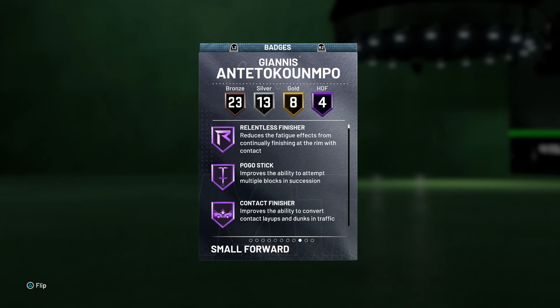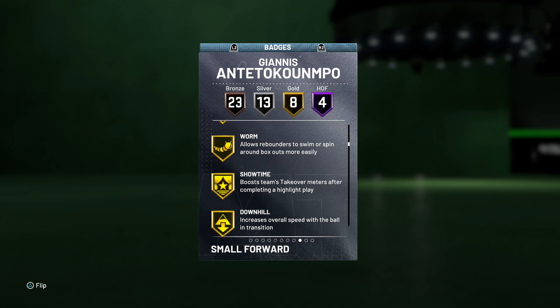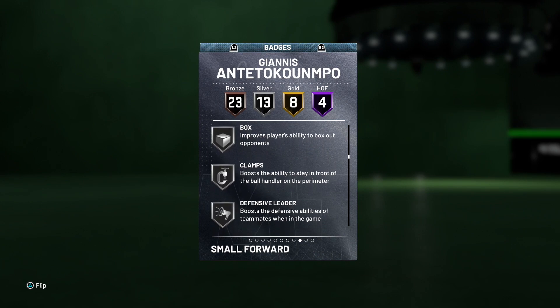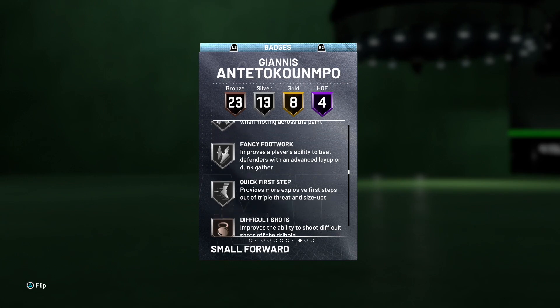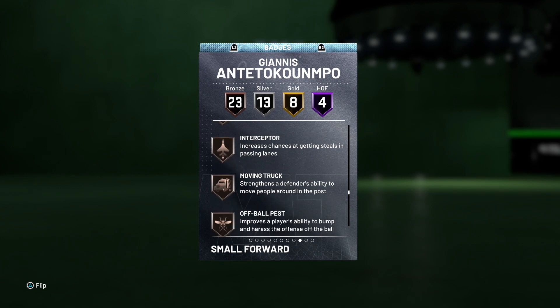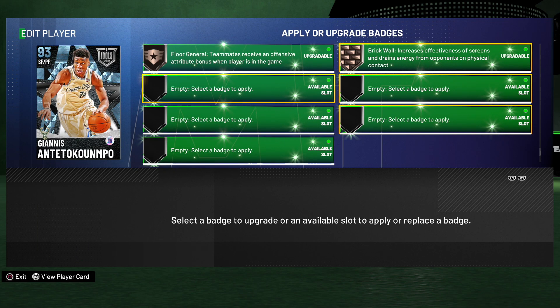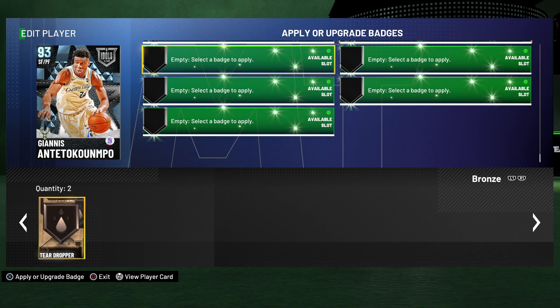Diving into the badges, things only get better: four Hall of Fame badges, eight gold, 13 silver, 23 bronze. Hall of Fame includes Relentless Finisher, Pogo Stick, Contact Finisher, and Slithery Finisher - so he can run at the rim and play great paint defense. He's also got Rim Protector, Rebound Chaser, Tireless Defender, Worm, Downhill, Put Back Boss, Pick Dodger, Clamps, Defensive Leader, Intimidator, and Heart Crusher. However, there is one flaw - Giannis can only hold the Teardropper badge in his open badge slots. He can't get Catch and Shoot or Range Extender, which is a definite buzz kill.